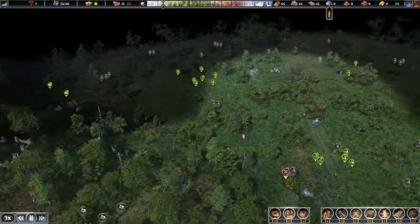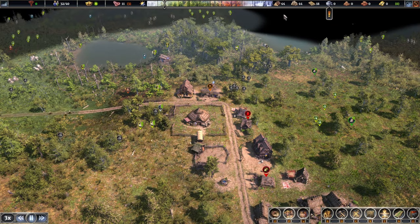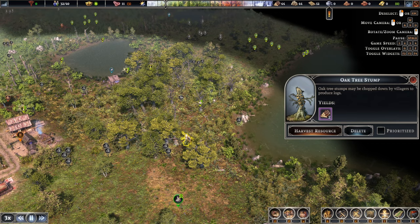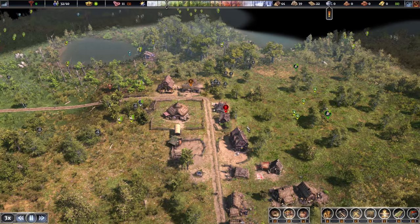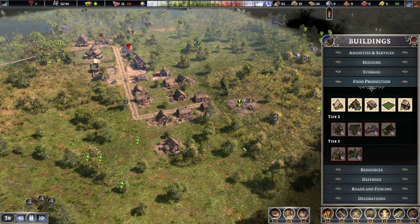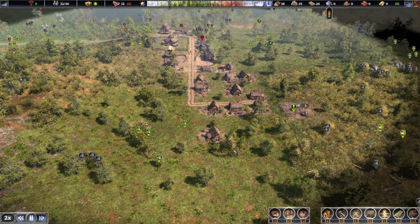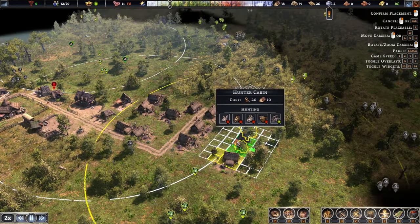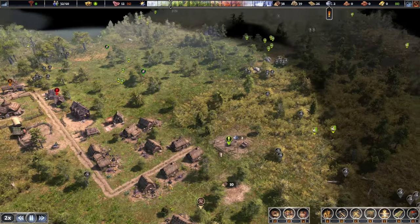There isn't any wildlife around this area so we don't have to fence it off just yet. Wood stockpile seems pretty healthy. The market is almost ready — just needs a few more rocks. We've already set a few targets over there. Let's build a couple more houses right about here.